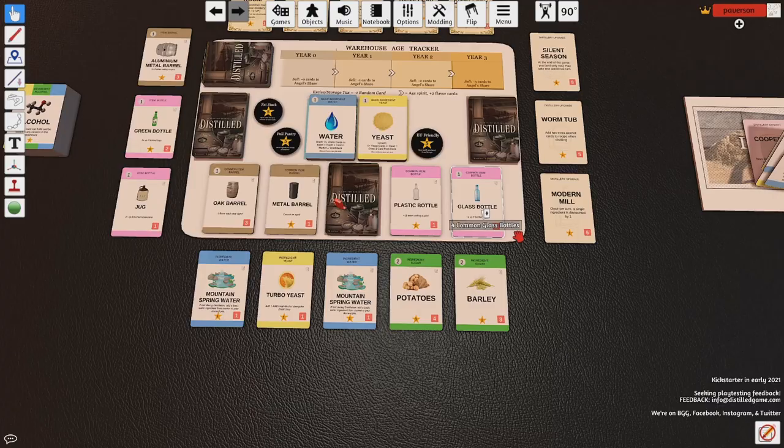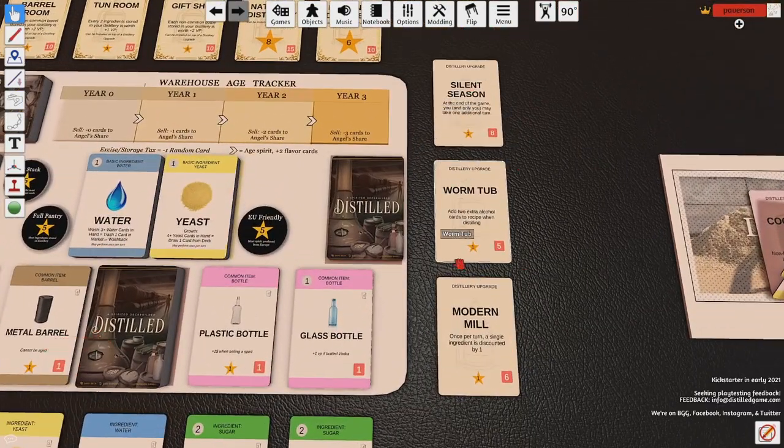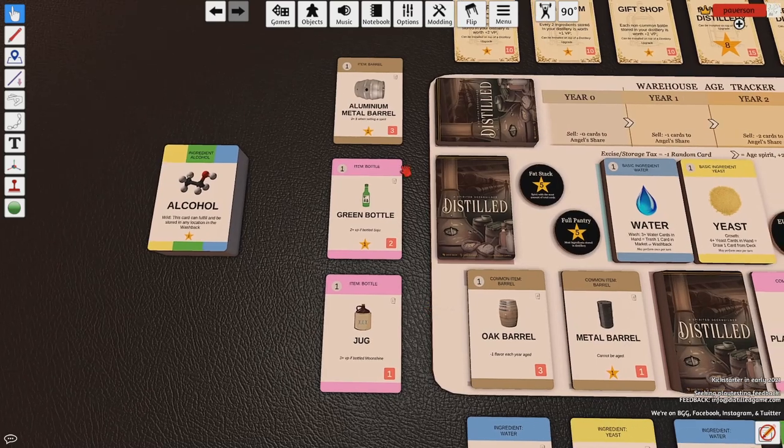On the right-hand side are our distillery upgrades. This is how we'll be able to add new features to our distillery that might allow us to do extra special things on our turn, and we draw those from here. We can also purchase items on our turn — barrels and bottles that could be in our distillery — and those are on our left-hand side, drawn from this pile.